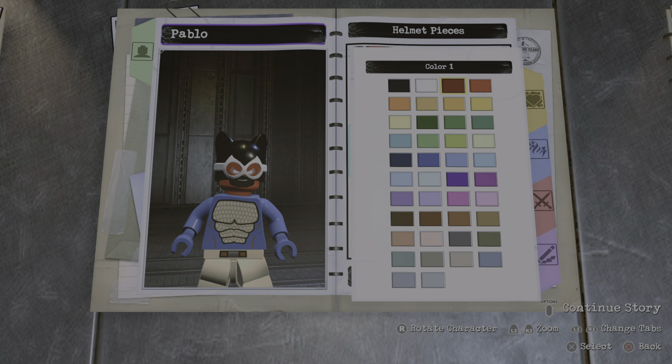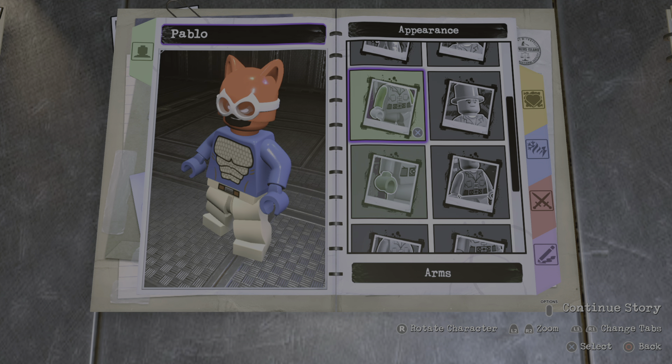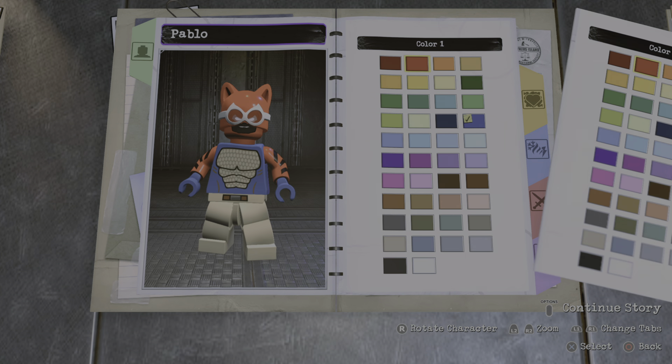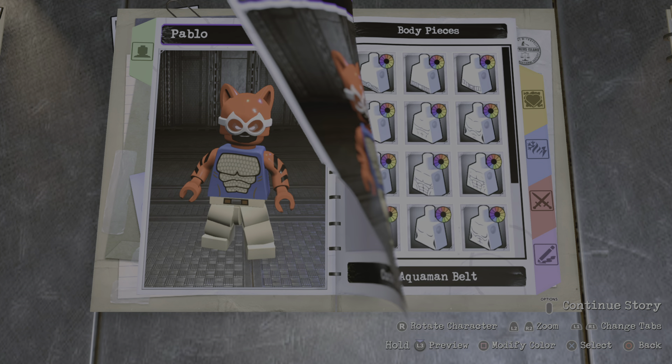The helmet piece, you're gonna go all the way down here until you find Catwoman's helmet piece. We're gonna make that red, right here. And then for the arms, you can go to Aqualad's arm, you can make those red.